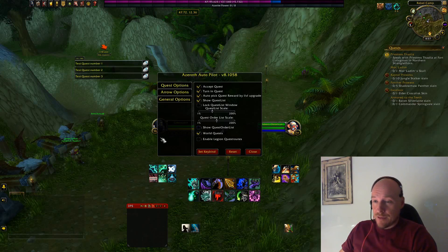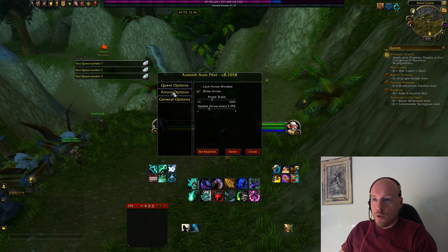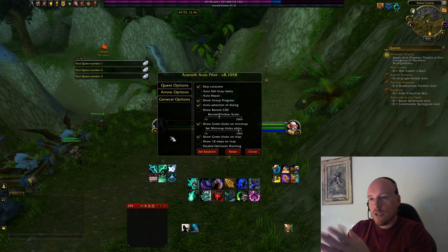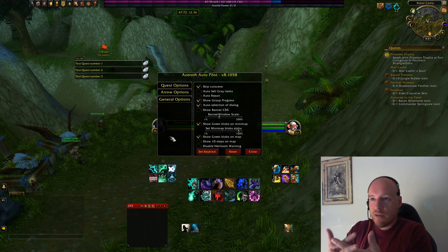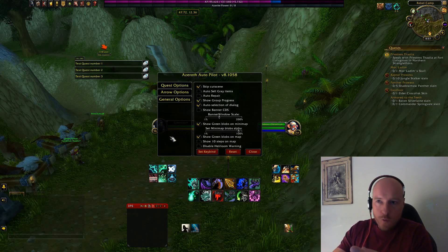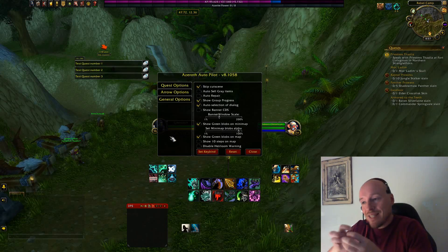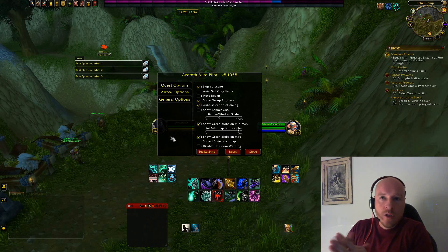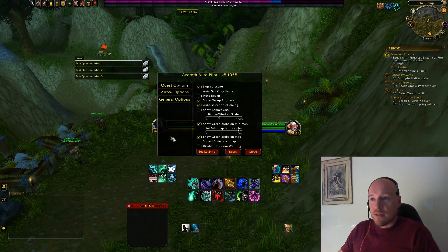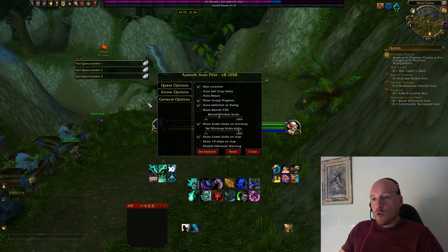There are also arrow options — you can show or hide the arrow. Under general options, the add-on can automatically skip cutscenes, saving you those seconds of pressing Escape. It can also automatically repair your gear when you interact with a vendor who has a repair option, and it can auto-sell gray items. It's quite a handy add-on overall.